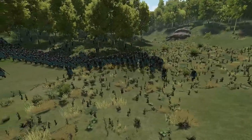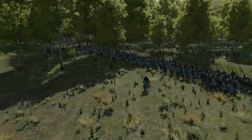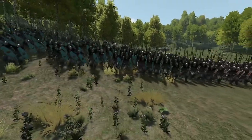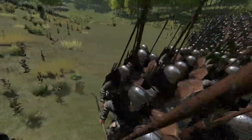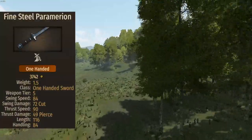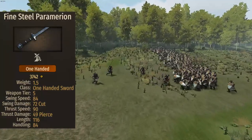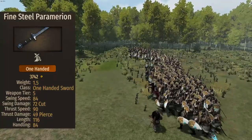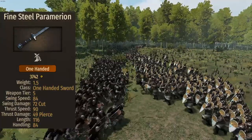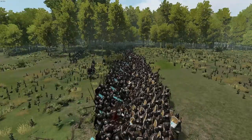Now let's talk about what changes in the templates. Template 1 — the template that shows up when you search for the Sergian Crossbowman in the Encyclopedia — differs from what we already talked about only in the helmet and the weapon. They come in with a Fine Steel Paramarion with 84 swing speed, 72 cut damage, and 116 length. That's a pretty good one-handed sword, though the speed is a bit on the slow side at 84. It does have the reach and definitely the damage to two-shot pretty much everything — and it's the same sword the Legionary can get.